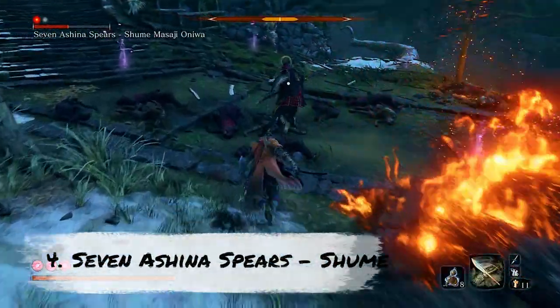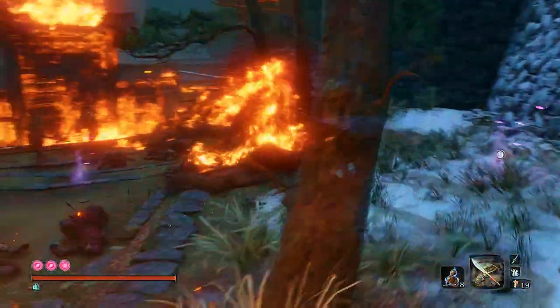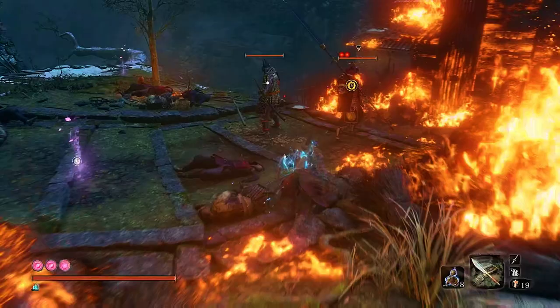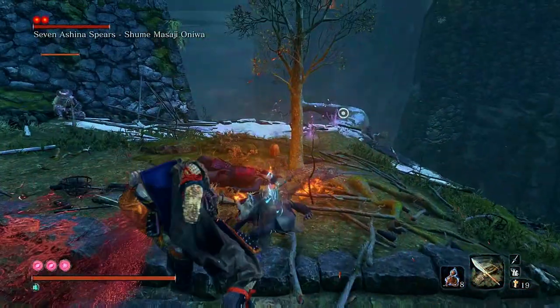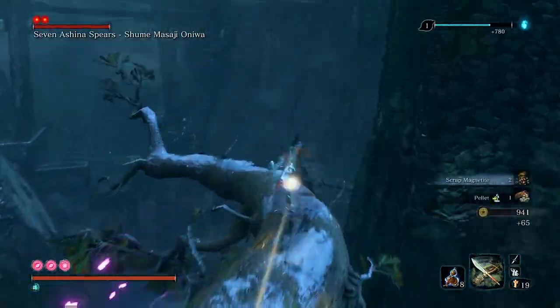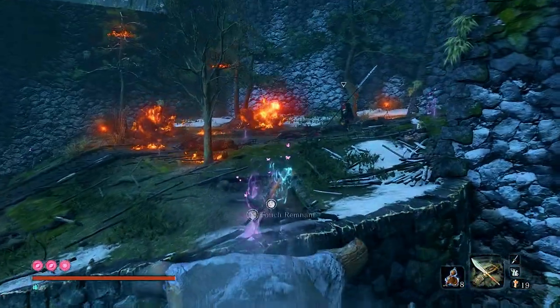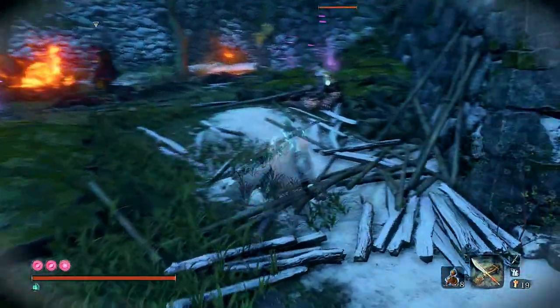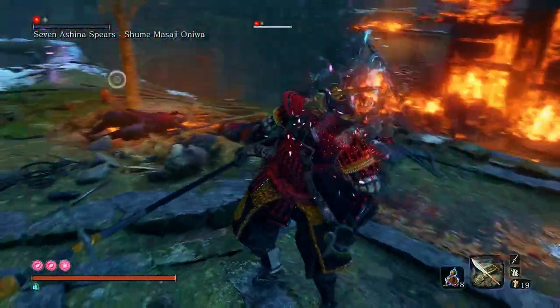Coming in at number 4, we have 7 Ashina Spears Shume and the Dying Soldier. At first glance, one might think it's a good idea to turn his samurai friend into the puppet, but this just doesn't work out that well and would mean you'd have to take out 2 whole lives off the boss. Instead, finish his buddy off and then leave the area and return. This allows you to get that all-important death blow first. Now the real hero in this fight is this dying soldier on the floor — like our monkey friend at number 5, this guy's also pretty good with the rifle.